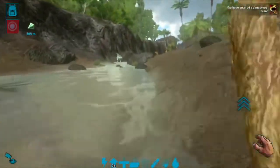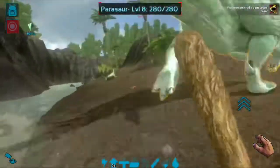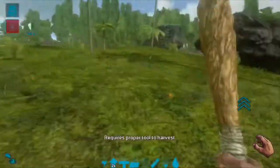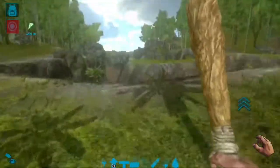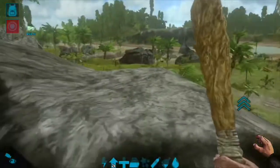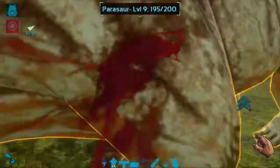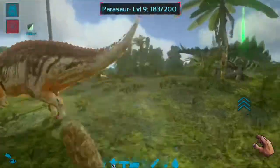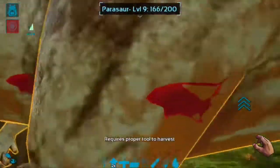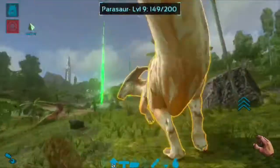There's one right there. You can use the club on diplos and Parasaurs. I think you unlock it at level two. It's a good option for a low level. It's not the most effective but it can work. It's gonna take a lot of hits because you have to chase after them — you just have to wait till they stand still and hit them like ten times. If you run out of stamina, just run away.